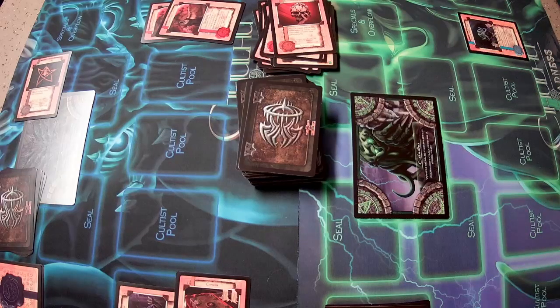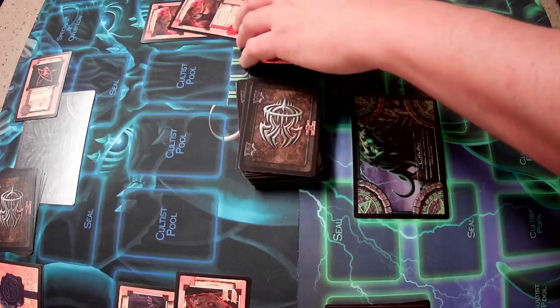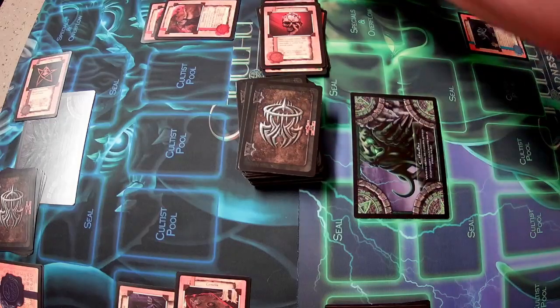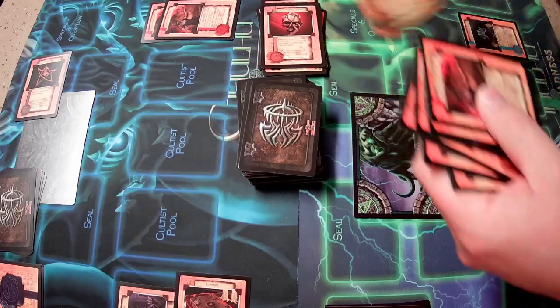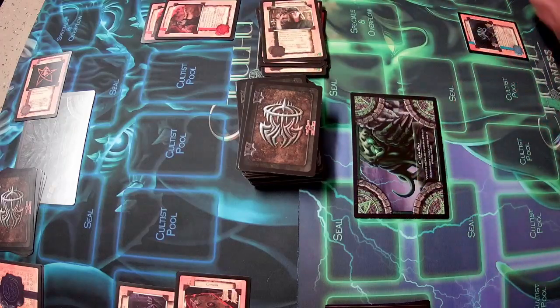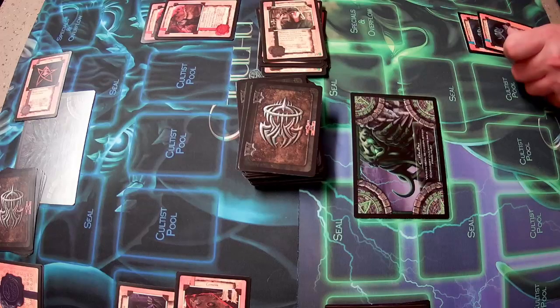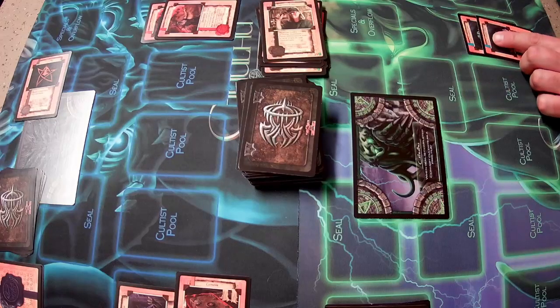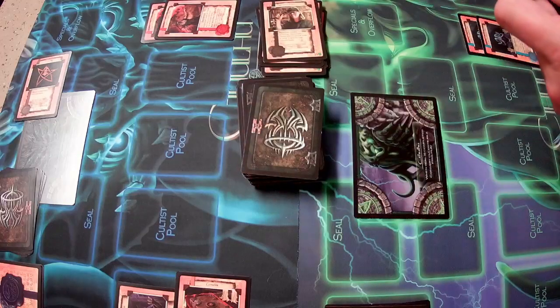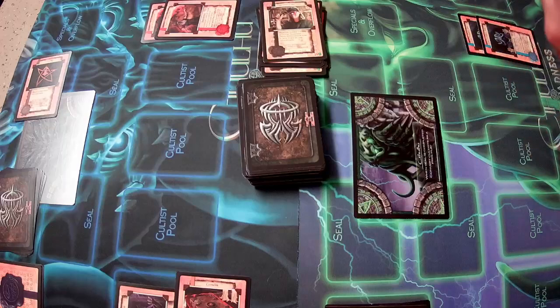Back to Cthulhu, which is not looking good. We're going to use the Cannibalistic Endeavor once again to discard a card into the Shadow Realm. Then I have one more action — place a non-loyal cultist. I cannot pronounce the other god's name, so I'll just say non-loyal, non-follower cultist. That's all I can do. Drawing two cards — another Grimoire and another custom card.